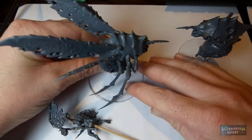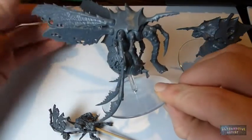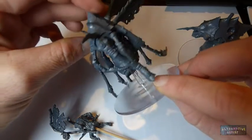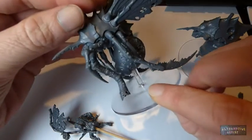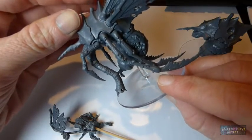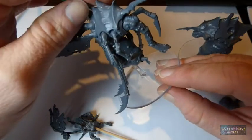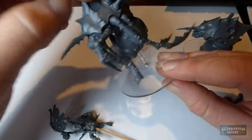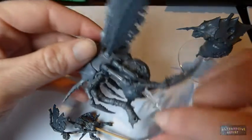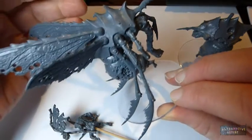I have built one of my plague drones and I love him. I especially love that the legs, arms, wings, and head have got round sockets so that you can position them however you like, which I think is fantastic because there are all kinds of different positions I want to do with the wings especially on the other models.